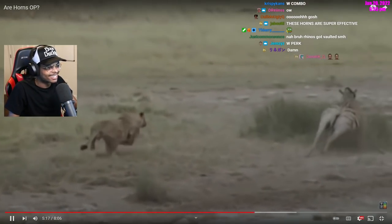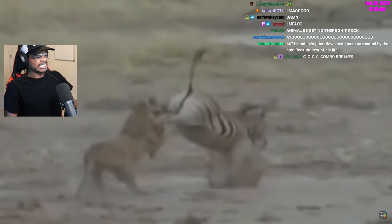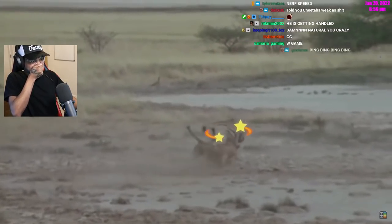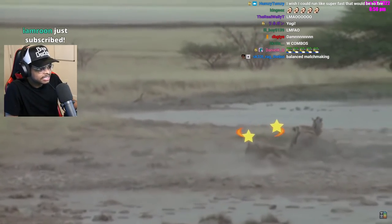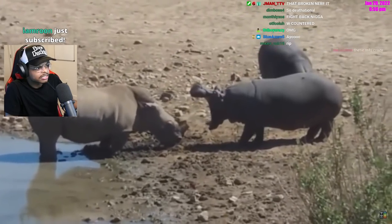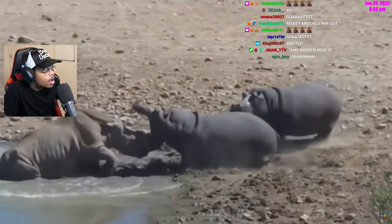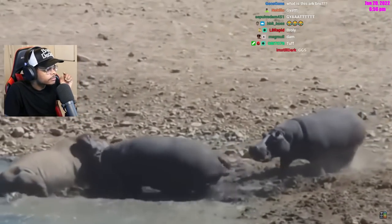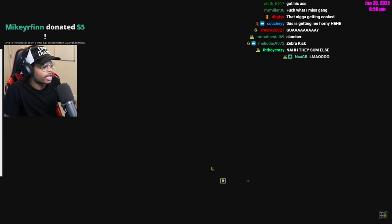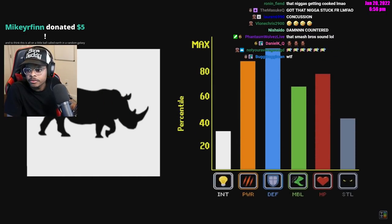Since most animals with horns and antlers defend themselves more effectively with their feet, there are plenty of examples of similar builds like zebras and camels that are equally viable without horns equipped at all. However, in builds like rhinos that spec into bulk instead of speed, horns are fundamental to their combat strategy and viability suffers significantly if their horns are damaged.